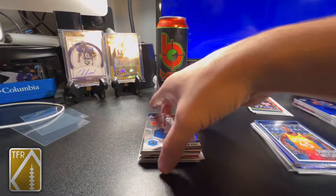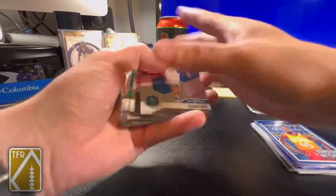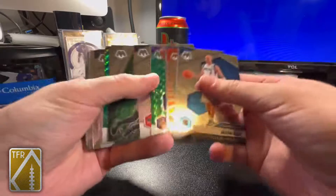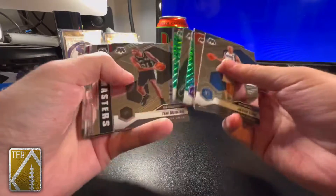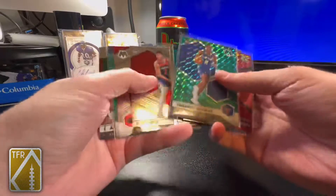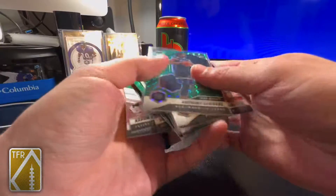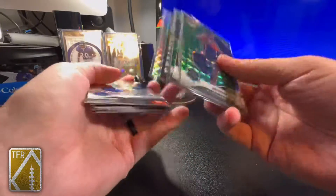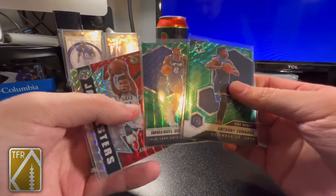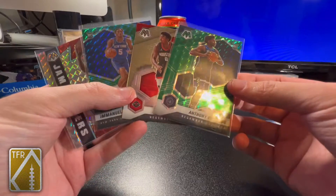Alright, Mosaic blaster one recap — let's see what the biggest hits were. I just love the look of Mosaic, it's so underrated in my opinion. Nice Giannis, nice Quickly, I like Jae'Sean Tate, Anthony Edwards. Main hits out of blaster one: Giannis Jam Masters Mosaic prism, Emmanuel Quickly green Mosaic, and Anthony Edwards NBA Debut green Mosaic prism.